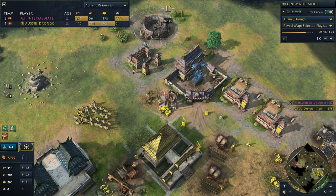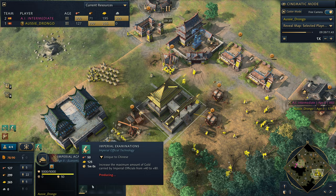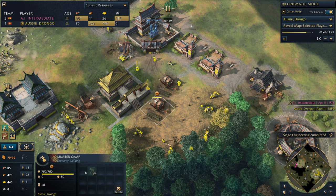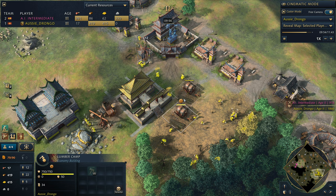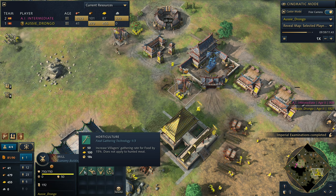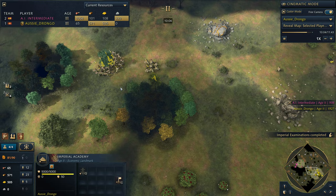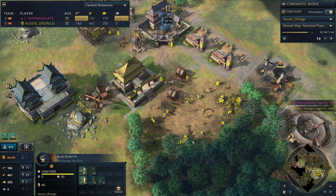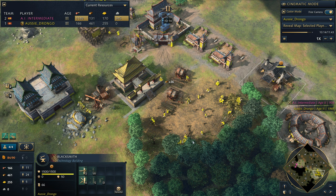Get upgrades whenever you want. Top priorities are going to be double broadaxe and your forestry upgrade - these upgrades are basically free for China. You also probably want to pick up horticulture quite early on. Look how much gold I'm stacking up at this point because I picked up imperial examinations - you can see he's pulling an 80 gold pop. Now we're going to push out at 10 minutes. We've got six spears and 28 Zhukunu.